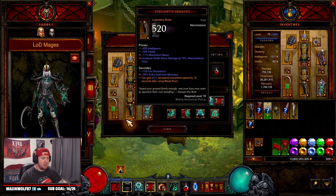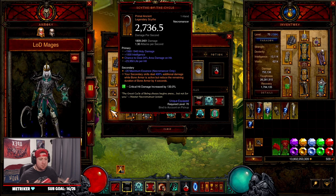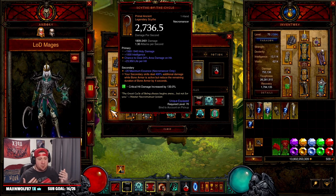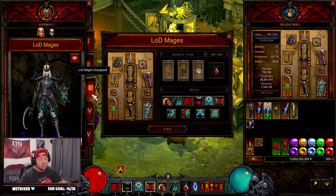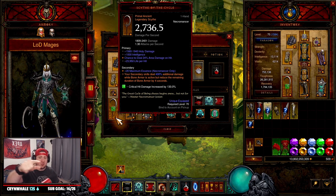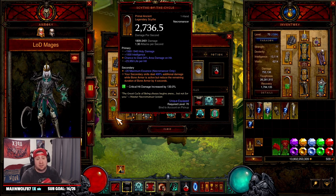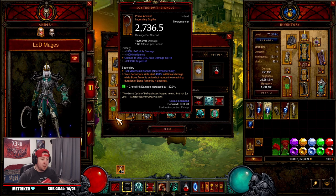That is the build! Thank you guys so much for watching. I really love LOD Mages — just watching them annihilate everything with their spells is really cool. I think the Necromancer is going to be really fun to play, and this complements running Rathma or Tal Rasha's in Season 27 since both those builds are absolutely insane. This is a cool T16 build to mix up your Necromancer playstyle. If you enjoyed the video, drop a like, and if you're new here, be sure to subscribe. Season 27 starts tomorrow — stay gaming, catch you in the next one!